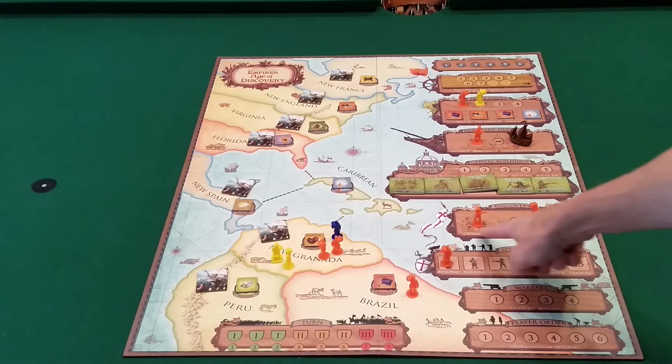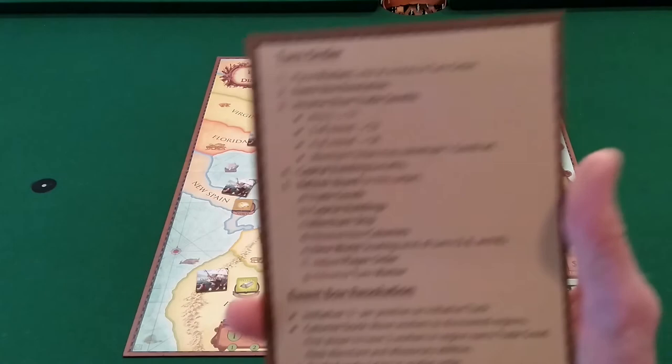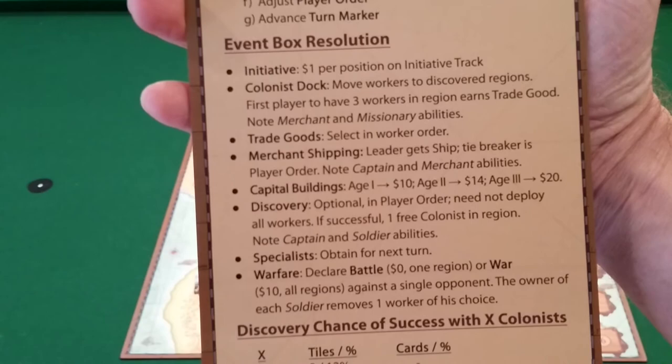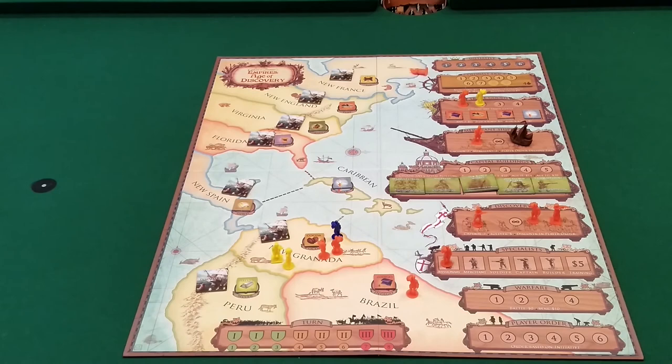They also added reminder text in each event box showing what specialist advantages are available. There's also a really nice player aid — three of them come with the game — that shows the turn order, event box resolution, distribution of discovery tokens so you have an idea of your chances, all specialist capabilities, how you score victory points, and what comes into play if you're using parts of the builder expansion.